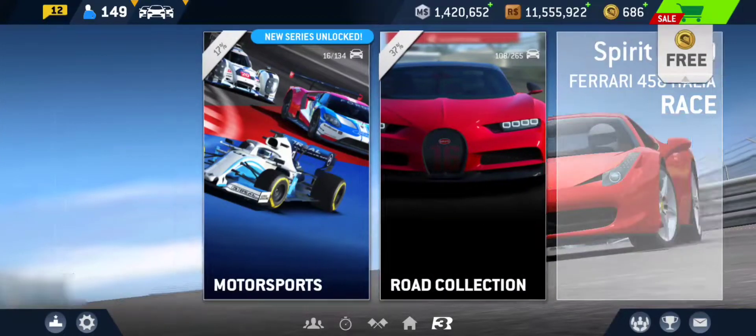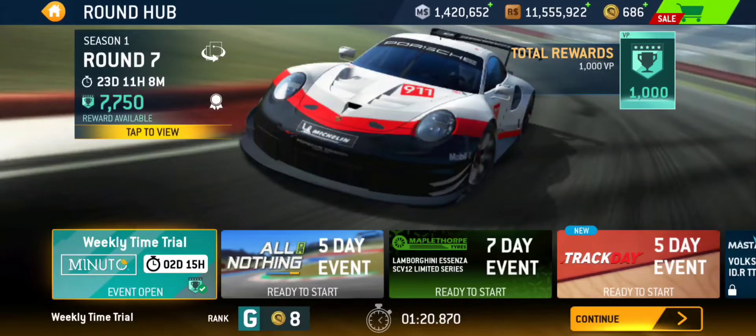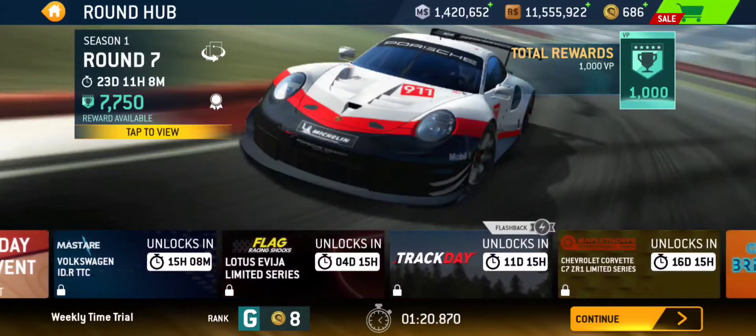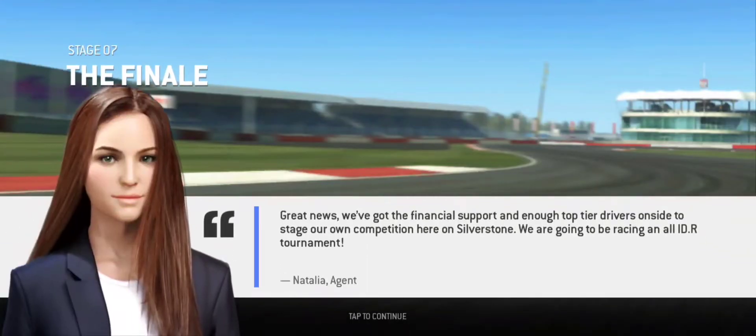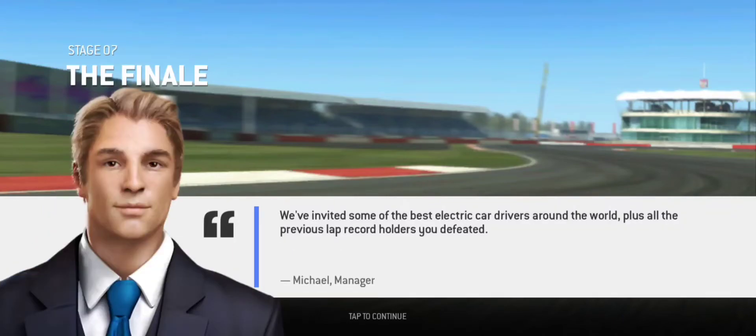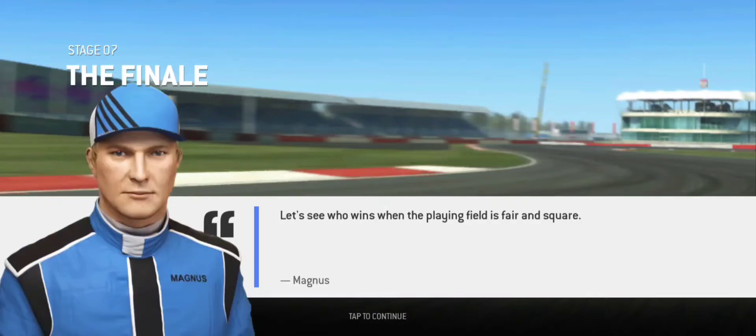Hey there guys and welcome back to Circuit Breaker for Stage 7 where we are at Silverstone. This is called The Finale — the final stage where we are going to be earning the IDR. Great news, we've got the financial support and enough top tier drivers on site to stage our own competition here on Silverstone. We're going to be racing an all-IDR tournament. We invited some of the best electric car drivers around the world, plus all the previous lap record holders you defeated. Also, the winner of this race gets a Volkswagen IDR for their own personal collection.